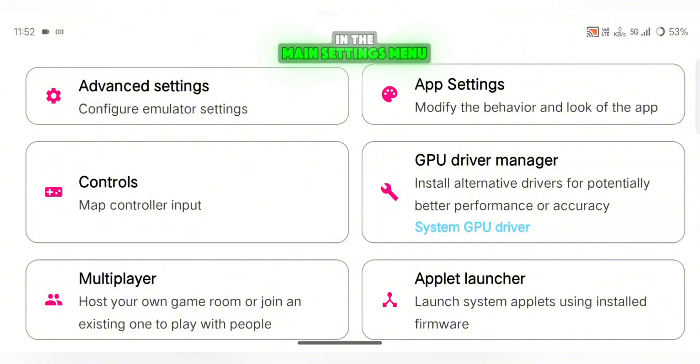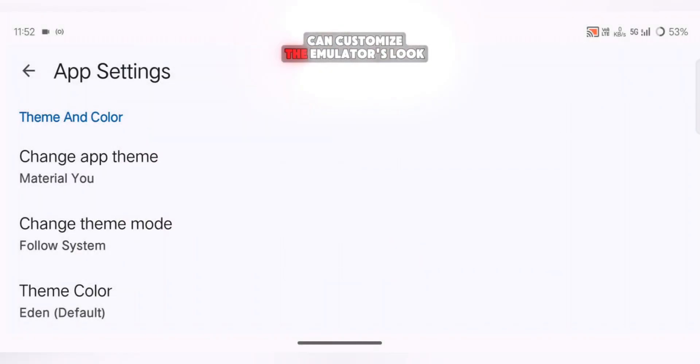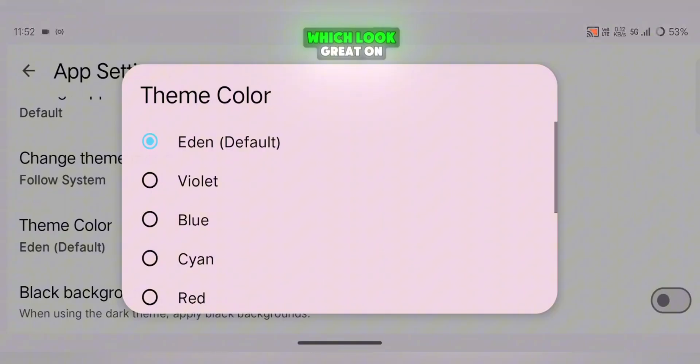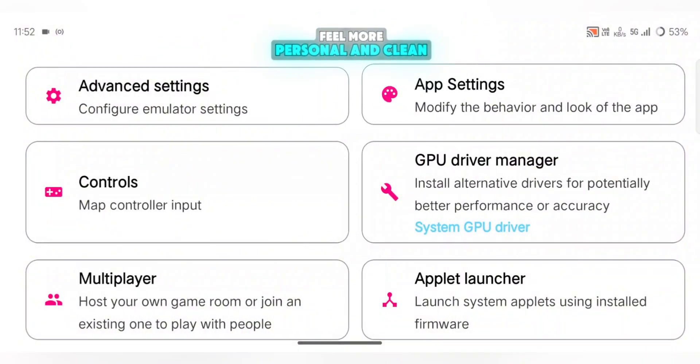In the Main Settings menu, you'll also notice a brand new App Settings section. This is where you can customize the emulator's look, change colors, switch between light and dark themes, choose accent colors, and even enable full black backgrounds, which look great on OLED screens. It's a nice touch that makes the emulator feel more personal and clean.